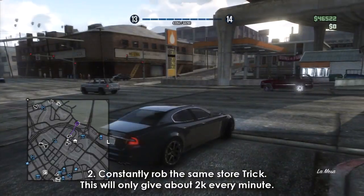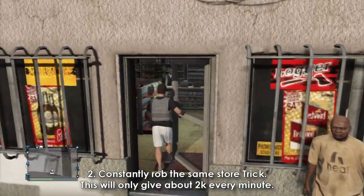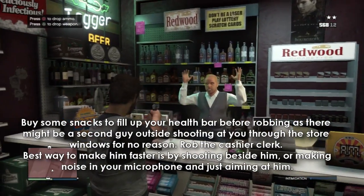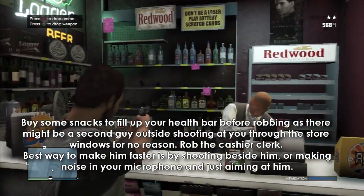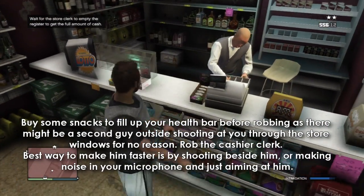Here's the second way — it's constantly robbing the same store trick. This will only give you about two grand every minute. Buy some snacks to fill up your health bar before robbing, as there might be a second guy outside shooting at you through the store windows for no reason. Rob the cashier clerk.